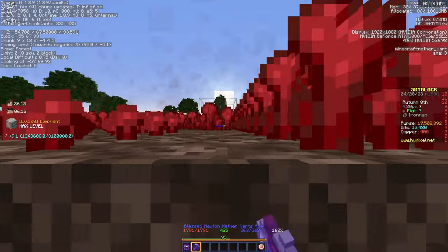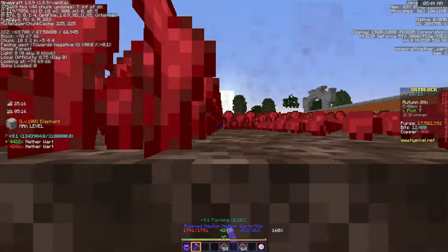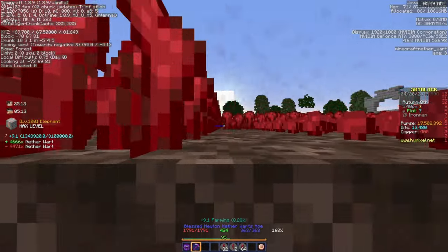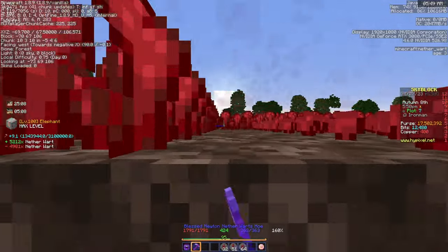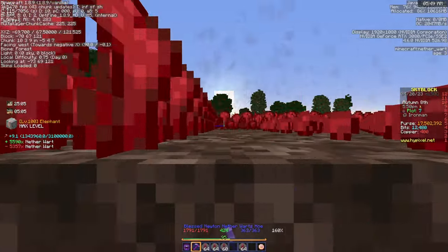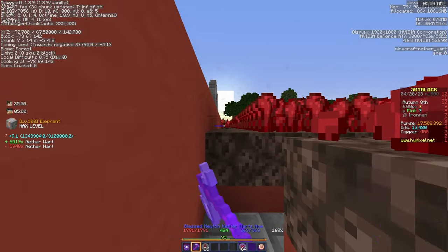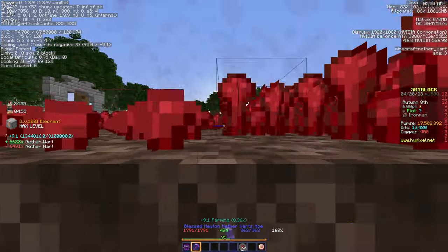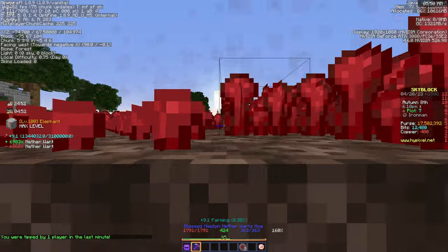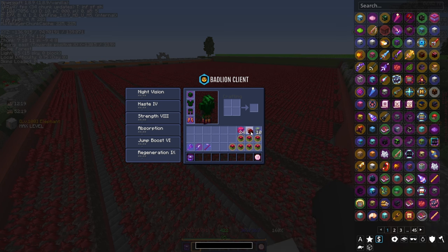After we get the fermento armor, we're gonna have to work on some reforges, doing a lot of visitor offers, trying to max out our tools through farming contests, and all the Anita stuff — like the farming level cap and extra fortune drops. We also need books for enchantments on our tools and enchantments on our equipment. We will eventually get there, slowly but surely.